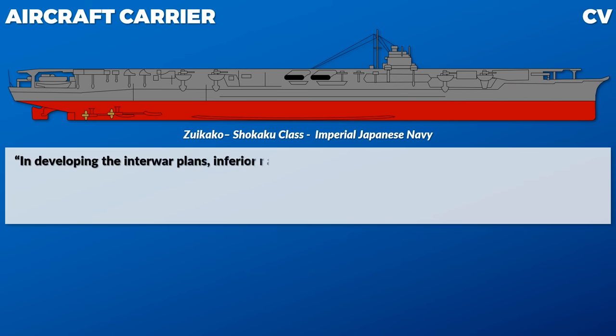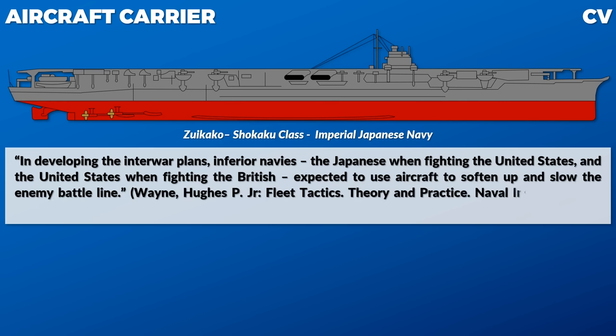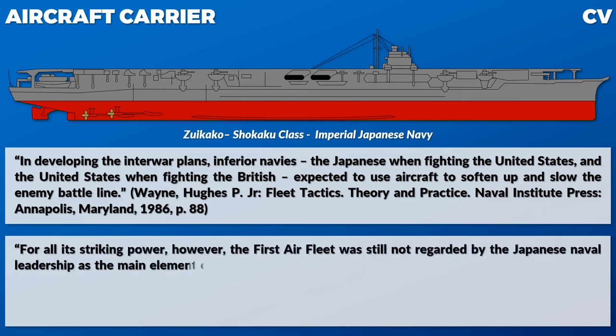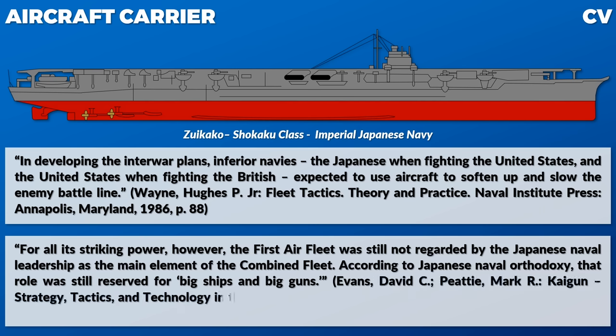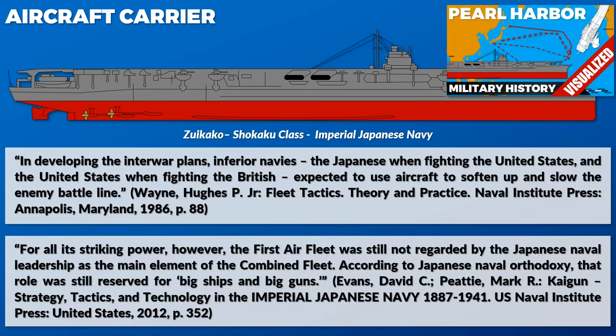In developing interwar plans, inferior navies — the Japanese when fighting the United States, and the United States when fighting the British — expected to use aircraft to soften up and slow the enemy battle line. Although in 1941 the Japanese were a leading navy in naval air power, for all its striking power, the first air fleet was still not regarded by Japanese naval leadership as the main element of the combined fleet. According to Japanese naval orthodoxy, that role was still reserved for the big ships and big guns. If you think about this, the Japanese carrier attack against the US battleships at Pearl Harbor — which were the main target of the attack — makes far more sense, because from their perspective, they were using their support force to strike the enemy's main force.